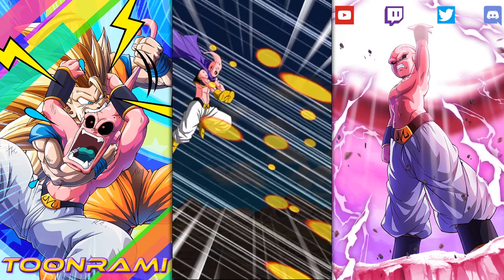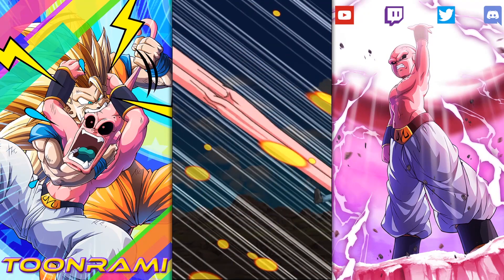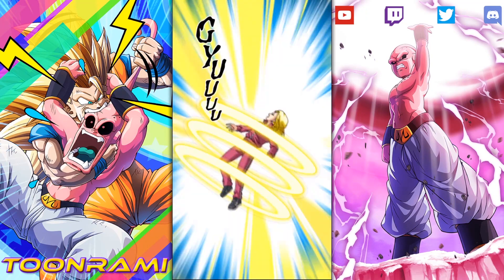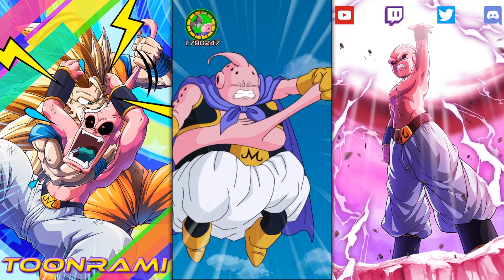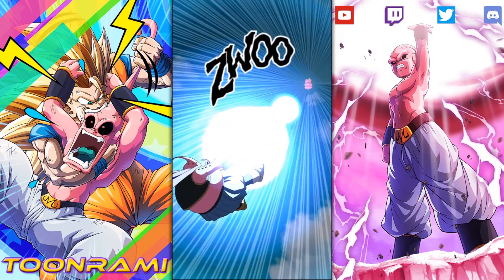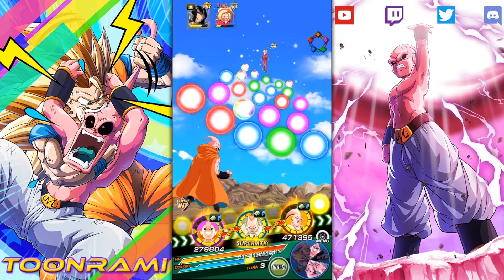AGL Buccolo gives a 30% attack boost to Power Absorption and 50% defense boost. By the way, everybody here is Majin Power, Transformation Boost, and Power Absorption — I made sure all three of those categories intersected so I could get the full effect of his passive. He heals 15% at the start of each turn, he has a high chance to stun the enemy, and a medium chance to dodge. This is one of the better banner units that have come out in the last year for Dokkan.